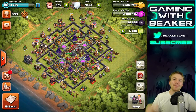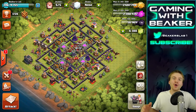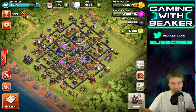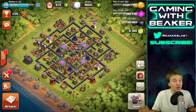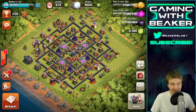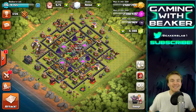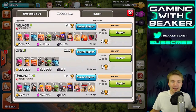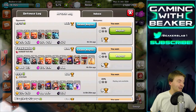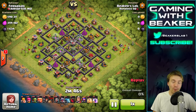Yo, what's up buddies, welcome back, Beaker here. Today we're using the lucky dragon tactic - that's when you go farming with a dragon literally in your army camps, but you don't use it. There are a lot of good reasons for this that will help you get a little more loot. The first reason is just a little bit of luck - look at the loot I got today using my lucky dragon!